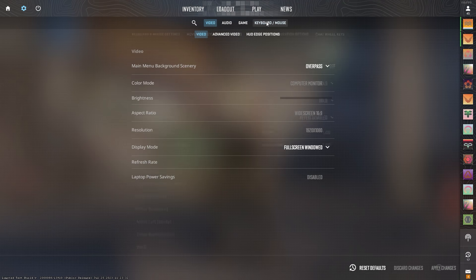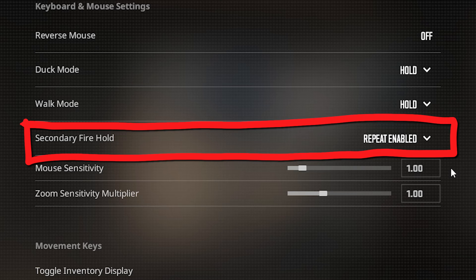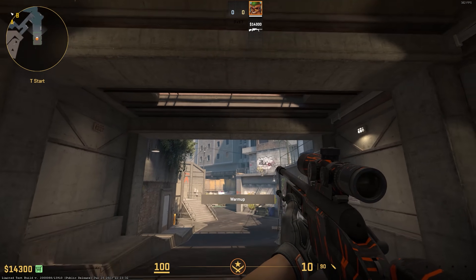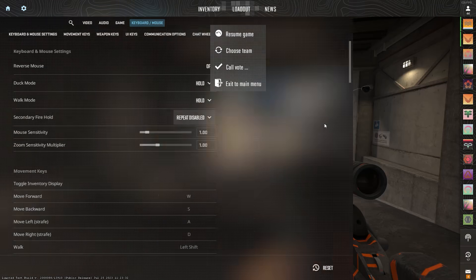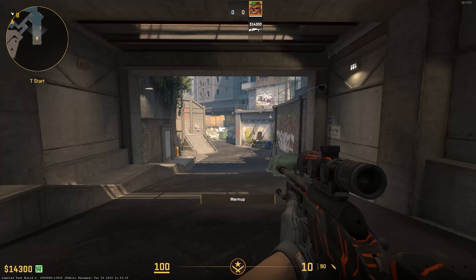The only significant new feature update is the secondary fire hold option. If repeat is set to true, it functions like Global Offensive — when you hold the right mouse button, it'll keep doing the action. With the sniper rifle, it'll cycle through all the zooms. With the Glock or Famas, it'll cycle burst fire on and off. And with the revolver, it doesn't do anything. If you set repeat to false, you have to press the right mouse button again every time to do the new actions instead of just holding it down.